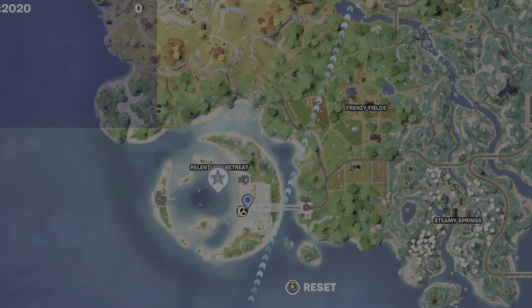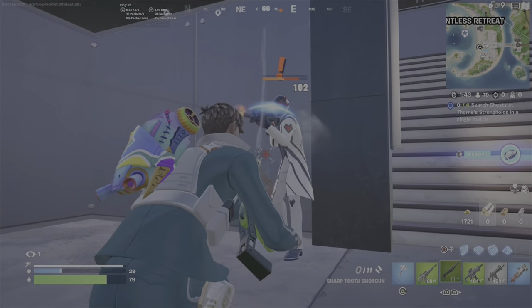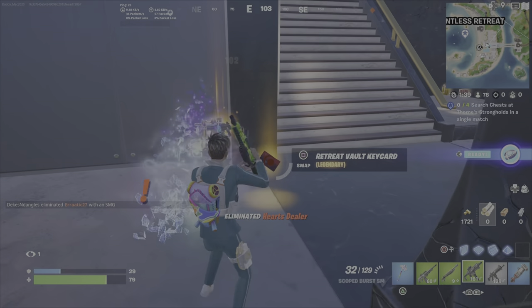First off, you fight either Kato or one of the Dealers — the Hearts Dealer, for example, if you're at Relentless Retreat. Once you defeat the Heartless Dealer, you'll take the Vault card. Here he is — defeat him, then take the Vault card.